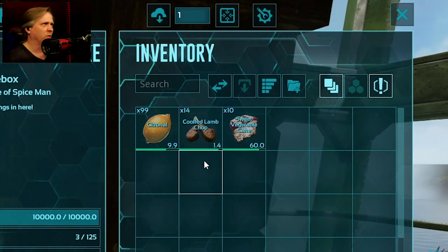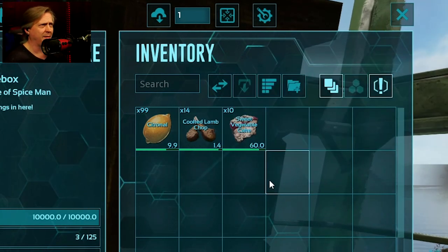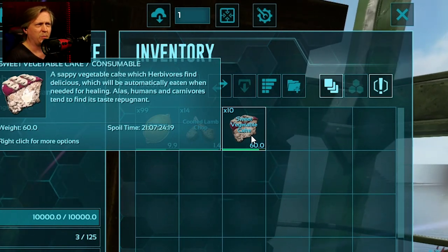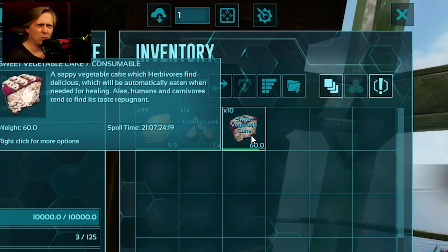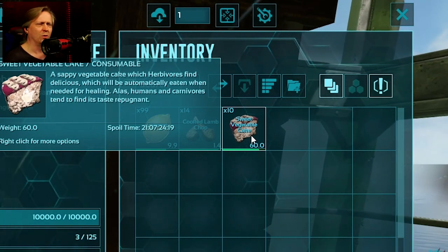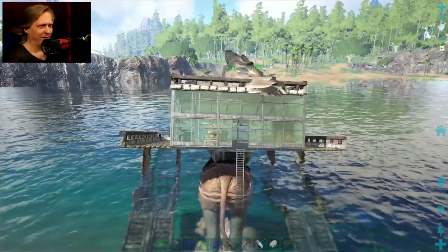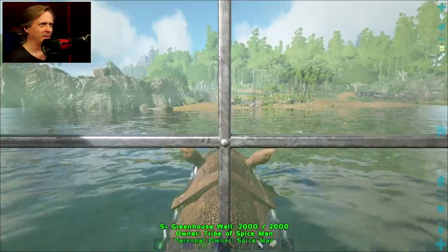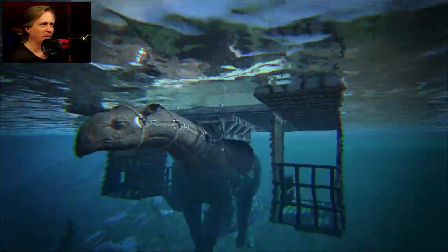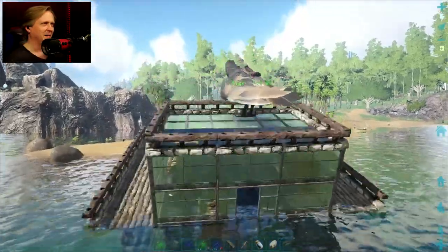No bucket means I gotta worry about making sure I have some way to have water while traveling. So I'm going with citronal for the water aspect when I need it. I might get some more water jars going as well, just stockpiled. Cooked lamb chop for better food lasting 19 days, and sweet vegetable cake in case I need to tame something. I'll probably put some kibble in here just in case, but I'm probably not gonna be using this for taming — more for just going out harvesting. In the water, his head's not even above the water level — he's basically suffocating because of the weight of everything on him. That's why I did a short swim.